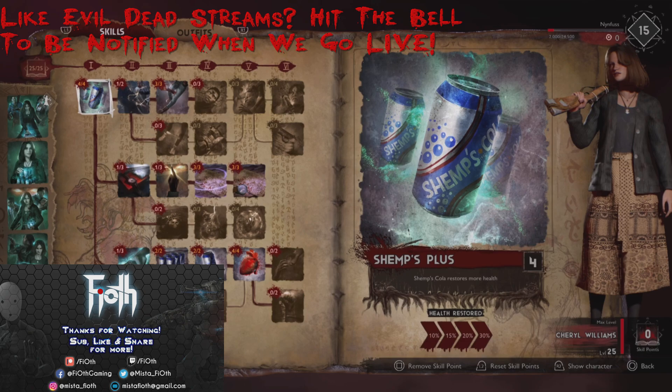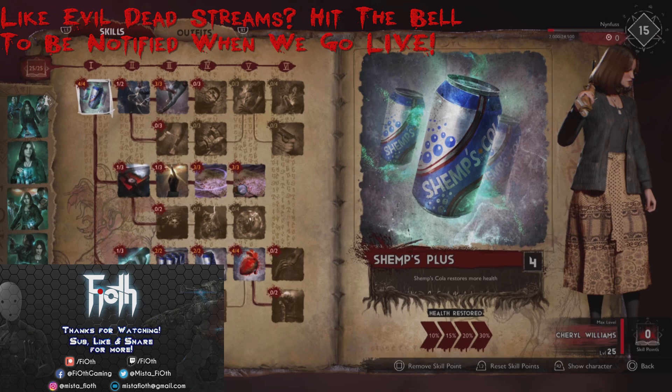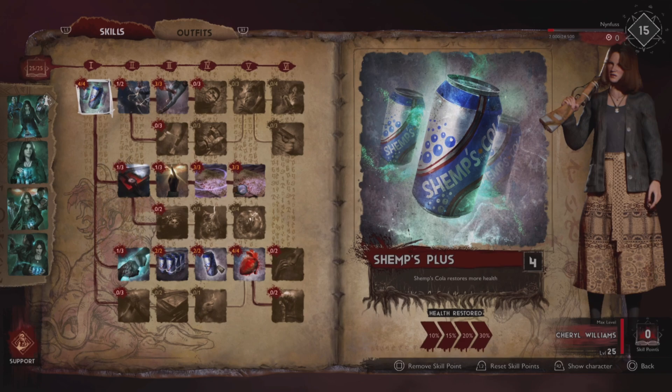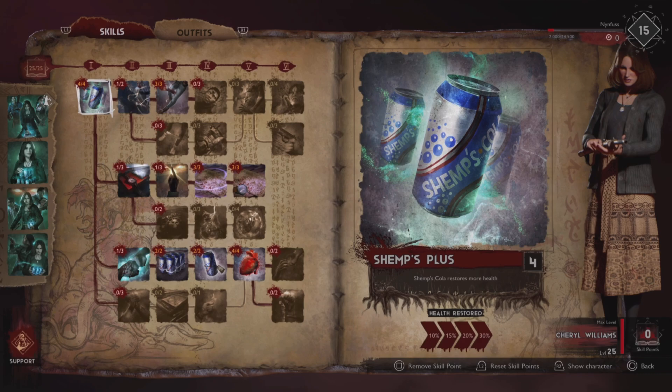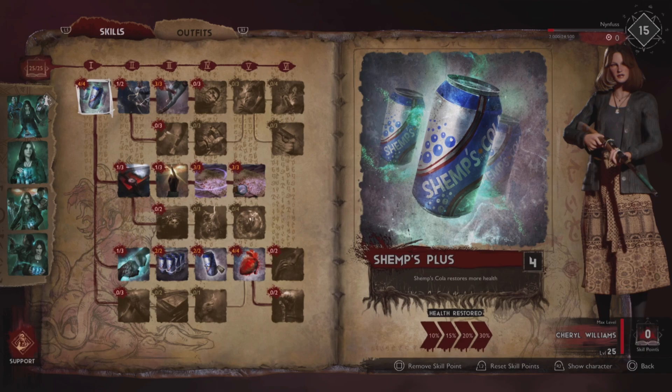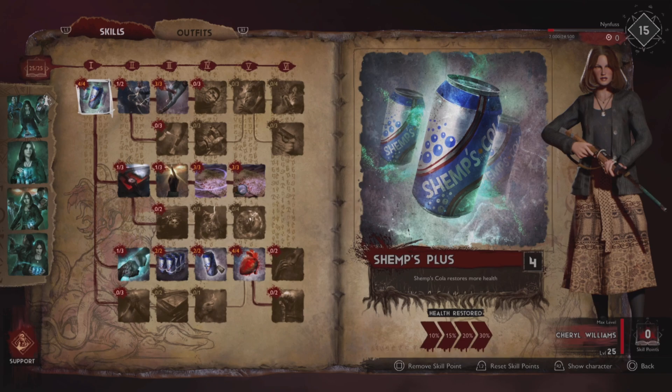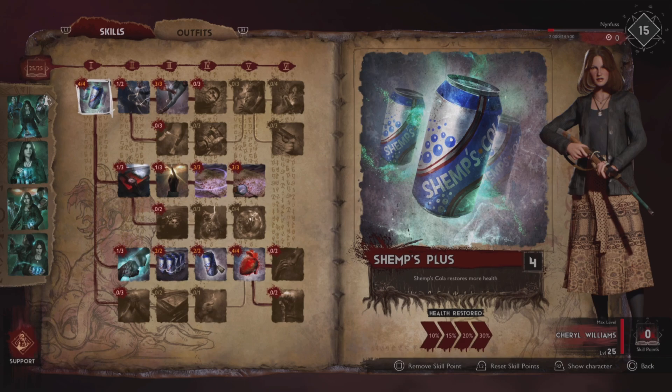Greetings survivors, Fyod here and in this guide I'm going to show you how you can build Cheryl to be the strongest support and healing character she can be. Cheryl is invaluable in any team composition — she's not the only viable support, every character has their own strengths and quirks, but Cheryl is straight up the most consistent healer you can have if you can share resources effectively and manage your cooldowns. I'm playing on my friend Boom's account because he maxed her out — she's level 25 — and I created a build that focuses support and healing to help the team survive and clear objectives quickly.